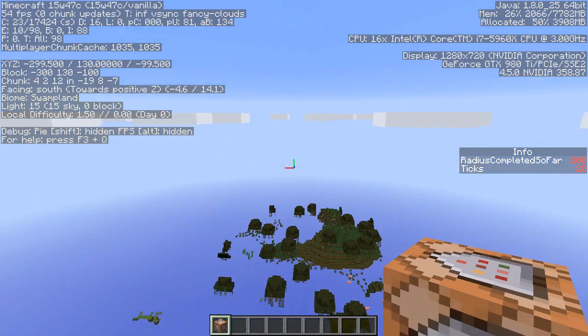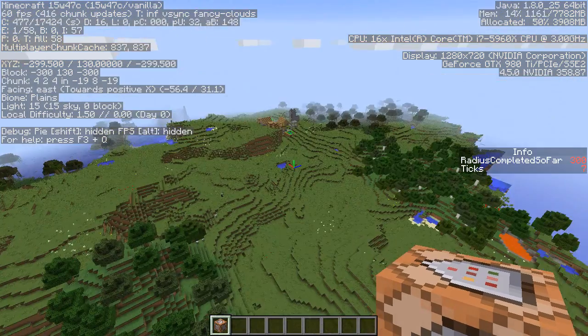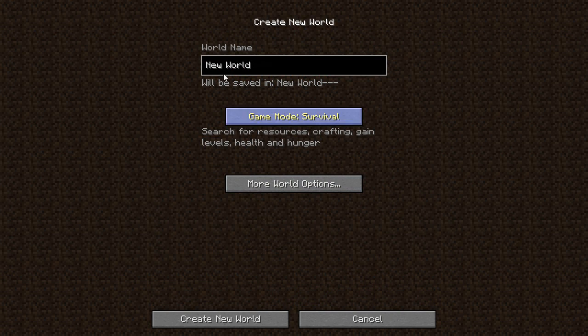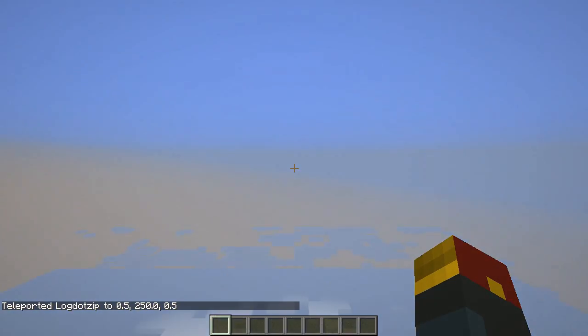This does not work nearly as well because we have already loaded a pre-generated world, so I'm going to load in a fresh new world — you're going to see it loaded right before your very eyes. We're going to create that world, do the exact same steps: teleport to 0, 250, 0, run this command, and then let it go AFK for the smallest amount of time.